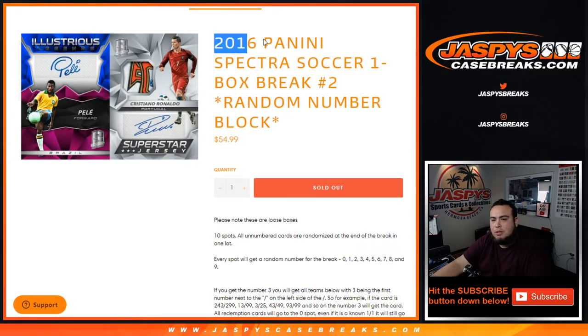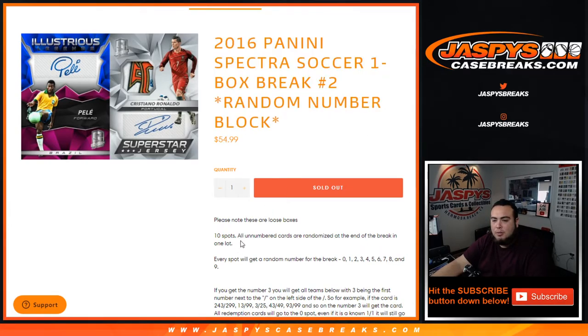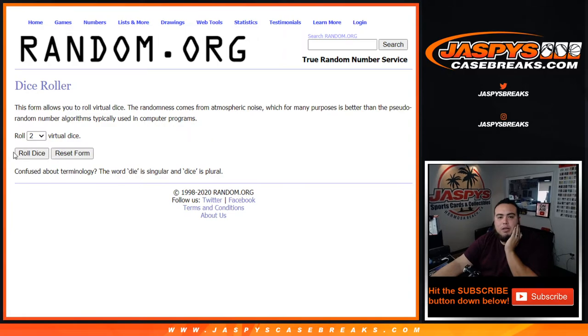What's up everybody, Jason here from JaspysCaseBreaks.com. 2016 Panini Spectra Soccer one box break, random number block number 2, just sold out. 10 total spots — all unnumbered cards are randomized at the end of the break in one lot. Everybody gets a random number from 0 through 9. If you get number 3 block, you'll get all teams with 3 being the first number next to the dash on the left side — so for example, 243 out of 299, 13 out of 99, 3 out of 25, 43 out of 49, etc. Redemption cards go to spot 0 even if it's a one-of-one in the checklist, and any non-numbered cards are randomized to the group.